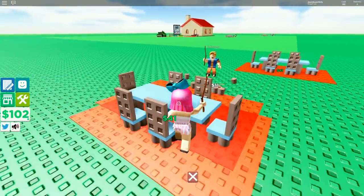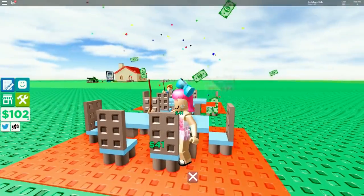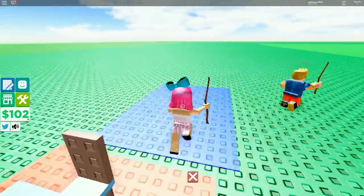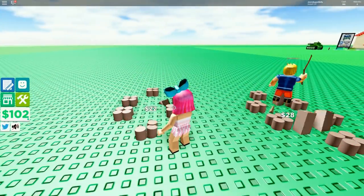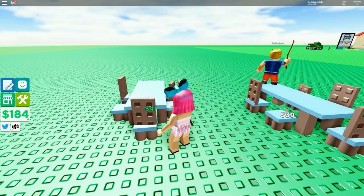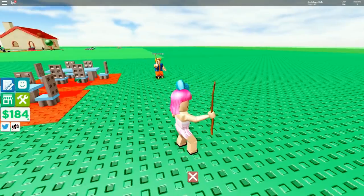Oh my god, I'm building it like a beast! Look, I have my own table. I don't want it to disappear though. The chairs look like chocolate bars - they're so beautiful! Basically this is about just building as much as you can. They should change it so you can keep your stuff and build your own world.